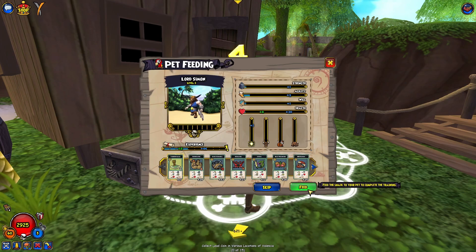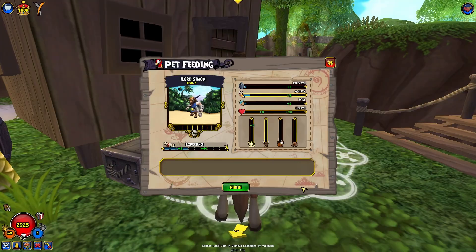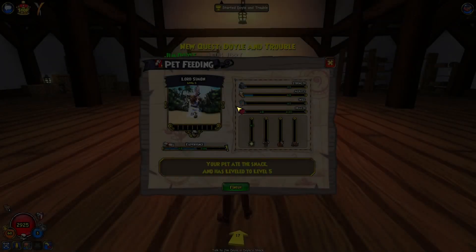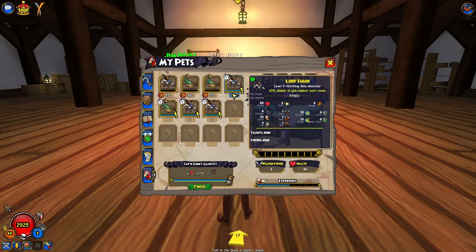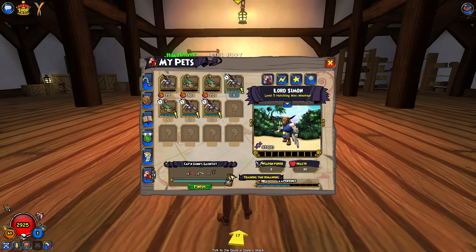I will demonstrate that here. Just open the pet menu, have it ready to feed. Three, two, one, zero. What should happen is — if you hit finish — as you can see, it's filled up to level five. And as you can see, the train time remaining has stayed the same.